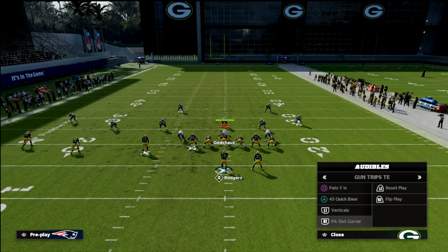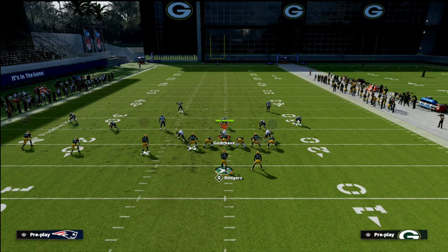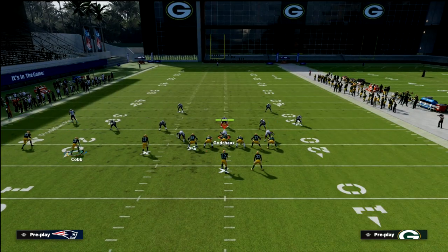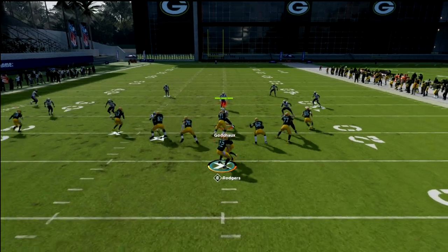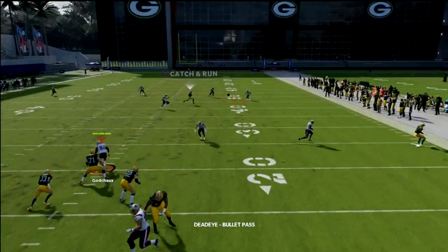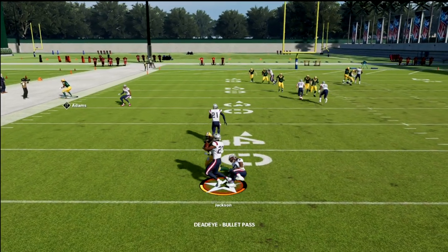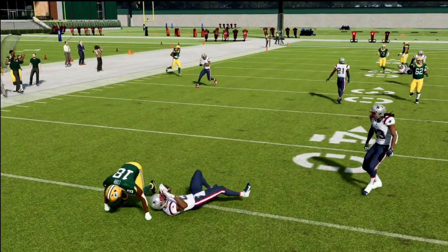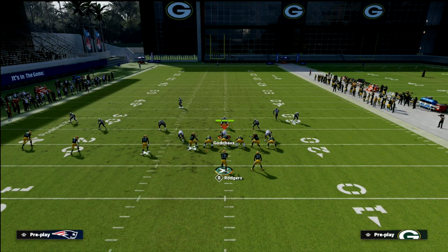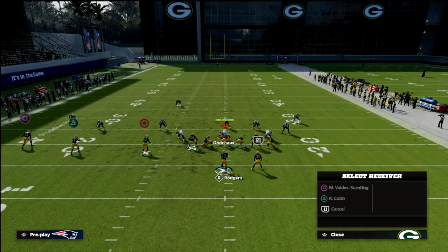One last thing about PA Slot Corner: you can utilize a post to Cobb — a mesh post setup. Most people don't run this, but I think it's one of the better, most underrated concepts in the game. Obviously against cover four drop you need a pull route, but against any other defense — cover two, cover three — you're going to be fine.